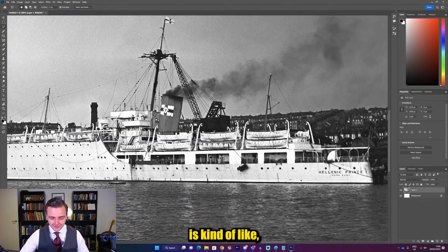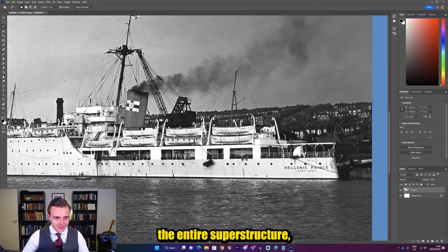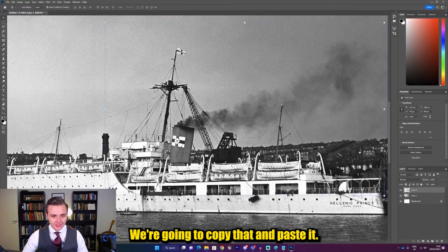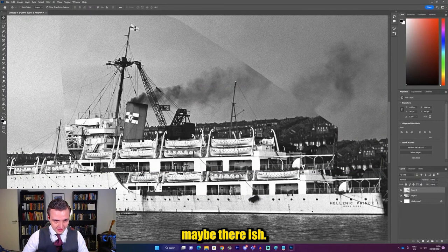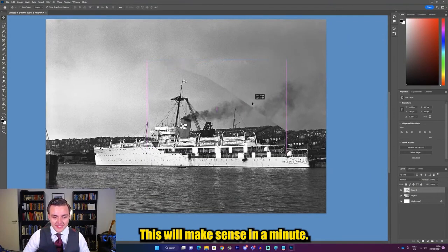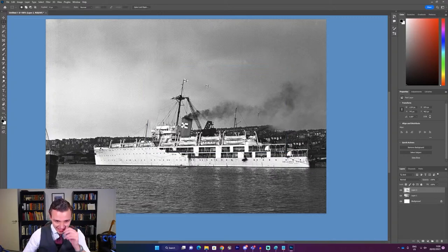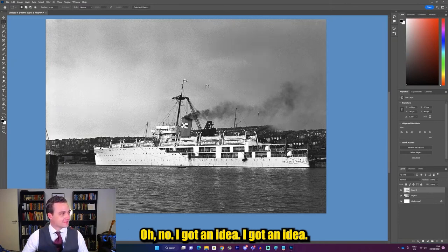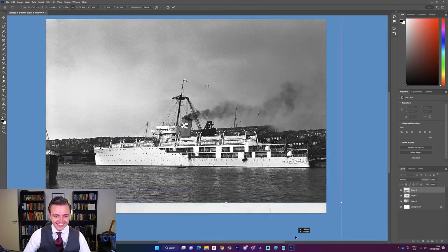So the first thing we need to do is obviously shift the kitchen knife situation. We're going to take the entire superstructure — this whole chunk here — copy that and paste it, and lift it up so it's about there. This will make sense in a minute, trust me. So already the ship looks a little bit more like a normal ship. I got an idea — how many of you know what I'm about to do? And I fixed it. Never gets old.